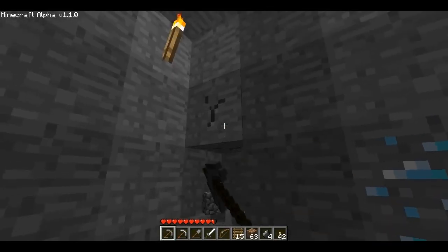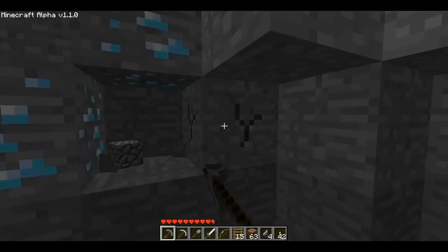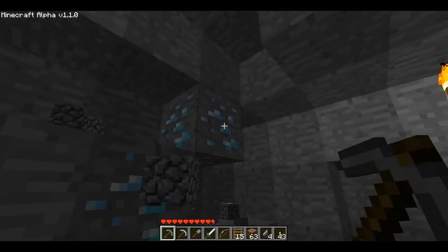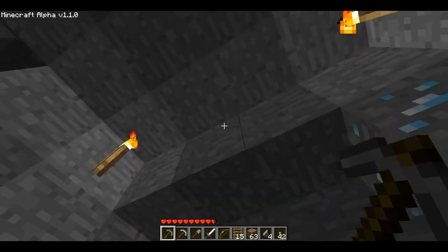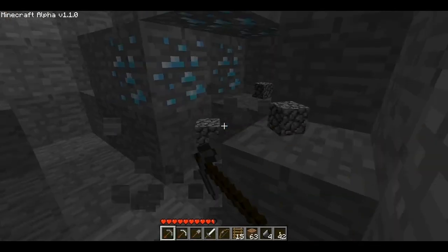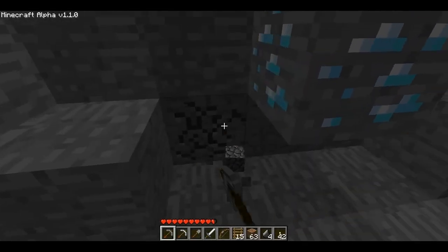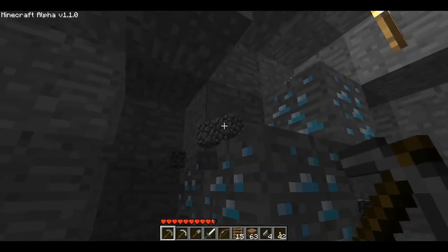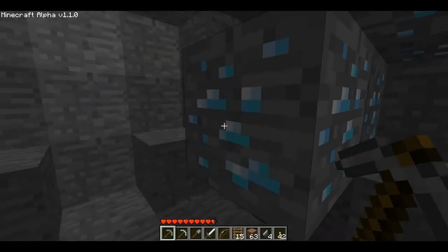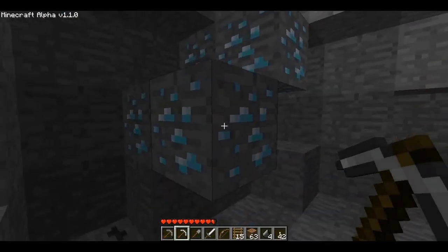I'm gonna be sure to use the iron pick for this. At least two pieces, maybe more — I hope for more than two. I gotta put up a torch again. Oh, three, four — that's enough for a pick at least! That's really good. Some coal as well. I'm telling you, when you dig around and you find pockets of dirt and gravel, just go ahead and clear it. You might get lucky. So yep, here's some diamond — four blocks of it.